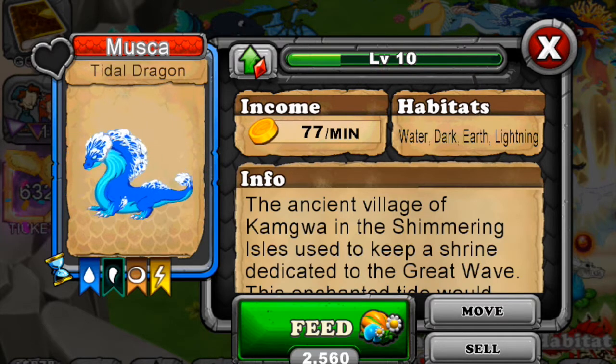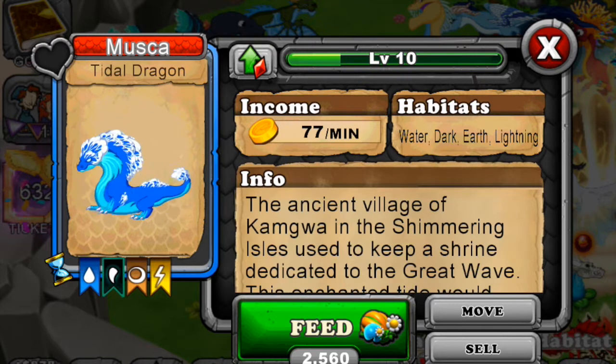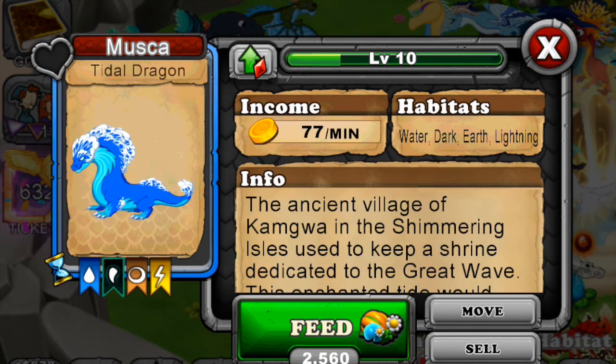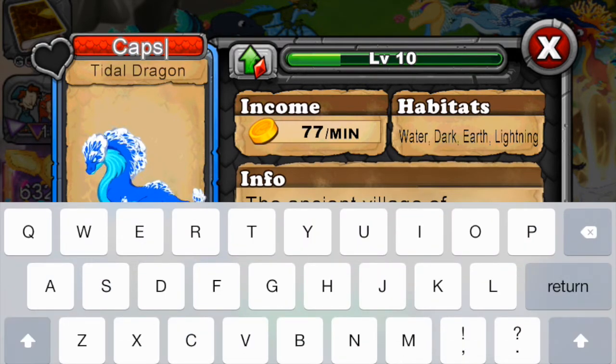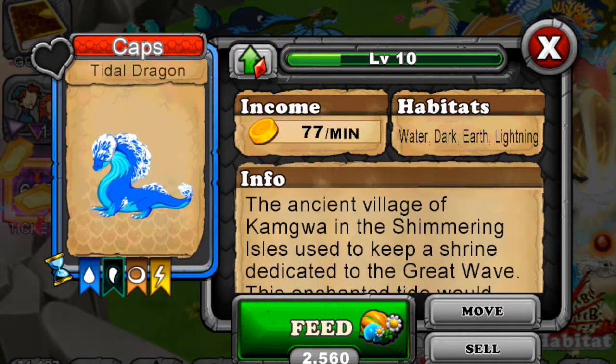Look at him jumping about for food, scraping the ground - he has a yellow mouth! He has a wave for a tail with white caps on his back - that's really cool. We're going to nickname him 'Caps.' This guy doesn't fly, so you might see his breath more often.